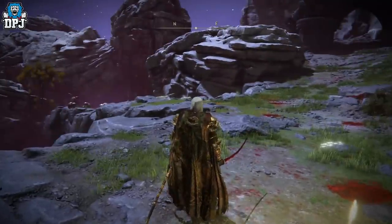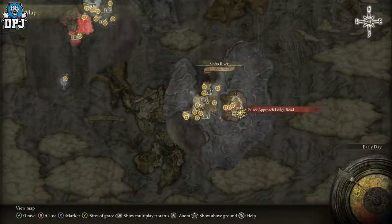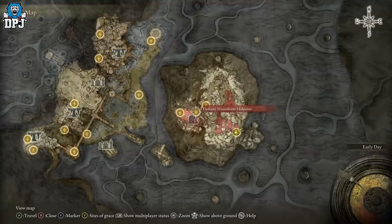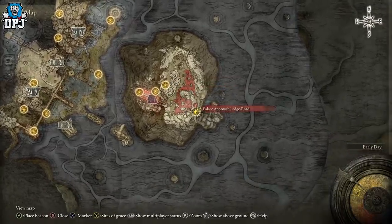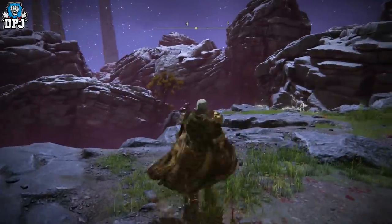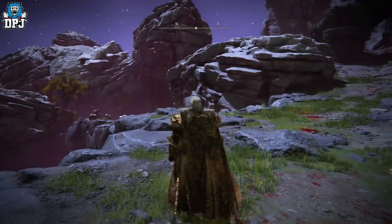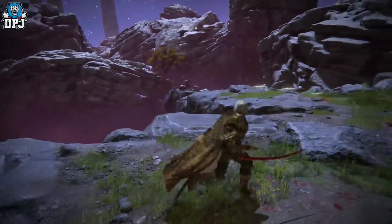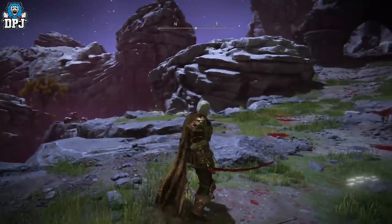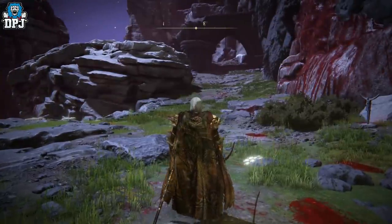So firstly you have to have access to this area - it's a popular area, southeast of Silver River, the Mohgwyn dynasty palace area, you know where we've got the famous hill and the famous bird. You need access to this area, simple as that. I'll link guides down below if you don't - I'll give you an early game one and a late game one - because this is the best rune farming spot in the entire game, but hey, it just got even better.